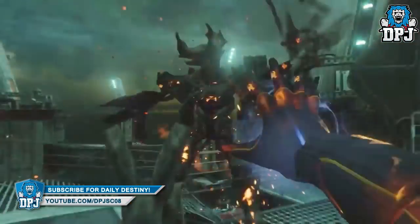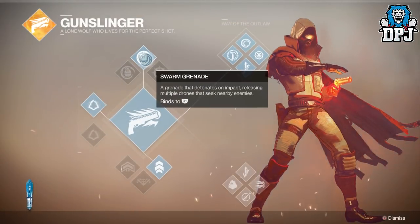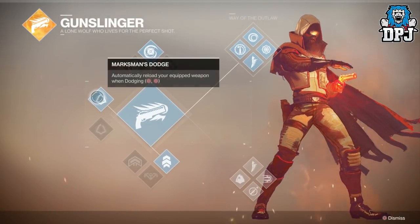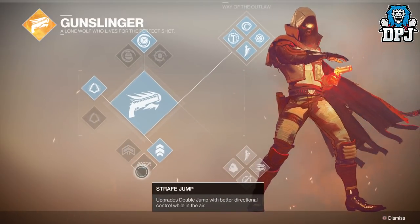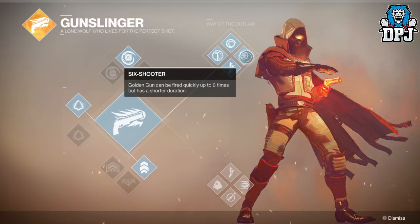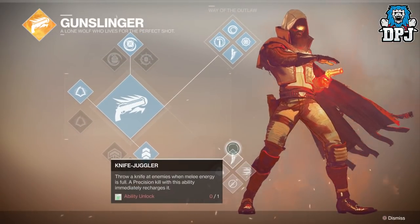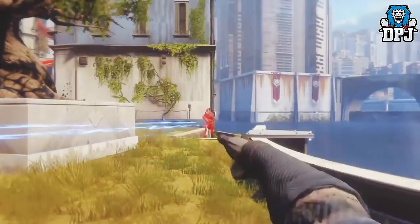At the Destiny 2 reveal event we got to use three subclasses: the Titan's new Striker, the Warlock's new Dawnblade, and the Hunter's new Gunslinger. Each has set nodes, plus a 2x4 grid of perks to pick between. The top set includes a great new perk called Explosive Knife — throw a knife at enemies that explodes shortly after impact when melee energy is full. Although it was available, I don't think I saw anyone use it effectively, so here's a clip of it in action.